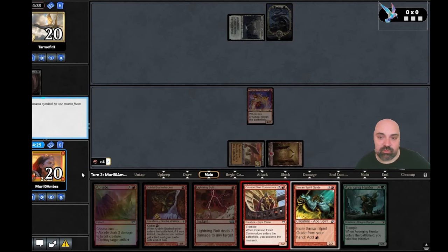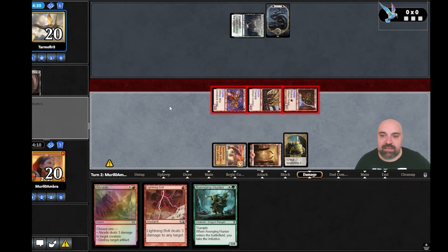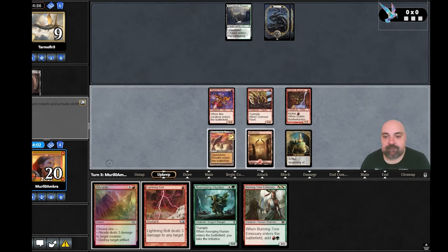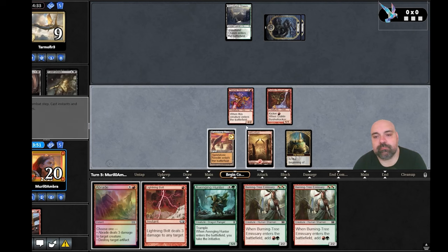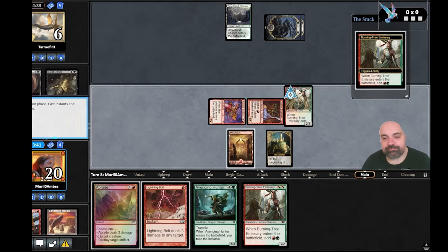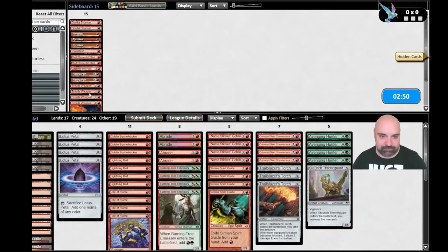If he has Defile or Fatal Push right now he's going to kill the Sticker Goblin — but he doesn't! That's a miracle. Turn two, we exiled the Spirit Guide, attacked with everything, he's at nine and we have the monarch. He didn't have Devious Cover-Up either. Cast Down? No problem — we attack, he goes to six, and we go all in. We win! One-minute game, really fast.